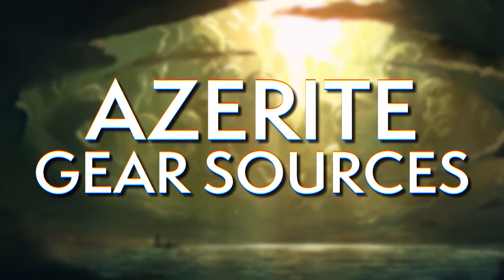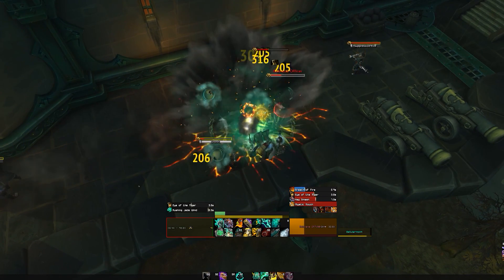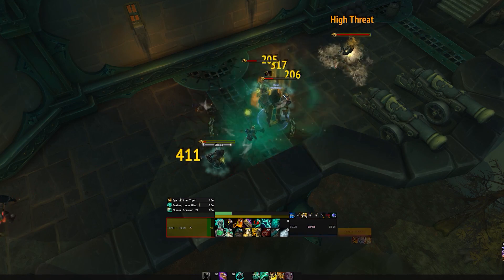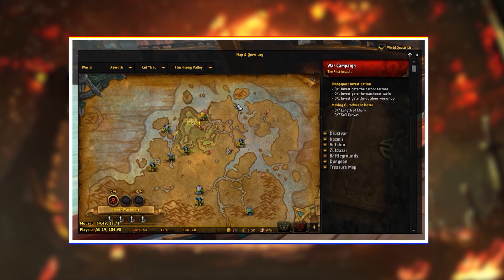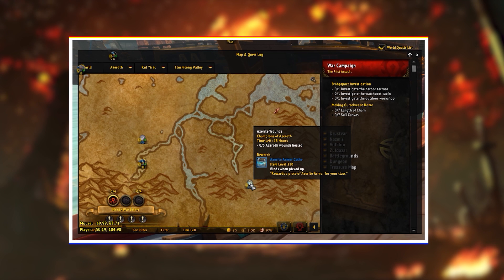Let's cover Azerite gear sources. Once you hit max level, you can farm it freely through random normals and heroics. World quests also drop Azerite gear, but at an item level slightly lower than the world quest cap. Past item level 325, there are no infinitely grindable fast ways of getting Azerite gear — it's all from lockout-based content.